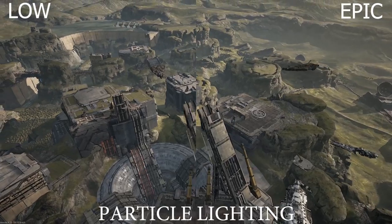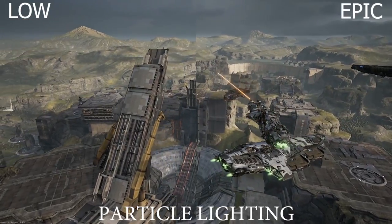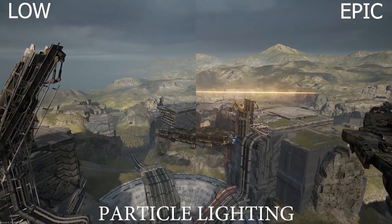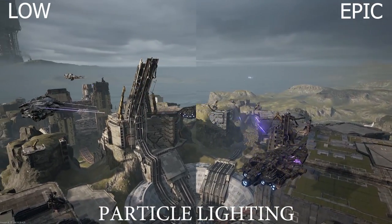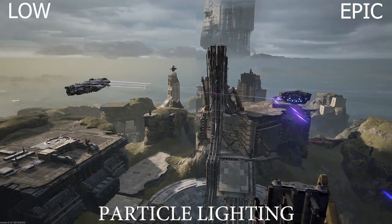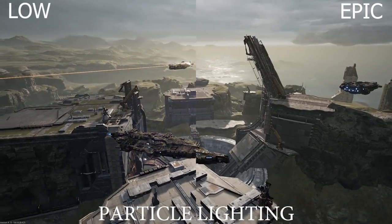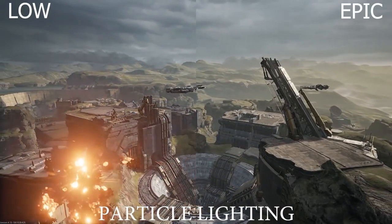The next is particle lighting, which is a 4.3 percent change in FPS. It increases the amount of pixels affected by lighting effects — it doesn't turn the effect off entirely, it just reduces the amount of glow from a laser shooting or hitting an object. I like it on because it's a visual reassurance that you're getting hits, kind of like a hit marker. The game does have hit markers, but if you're really starving for FPS you can turn it off.